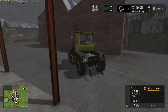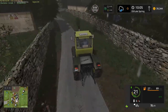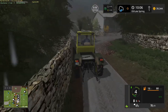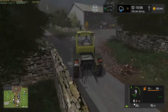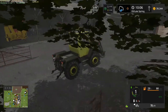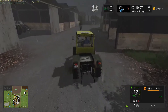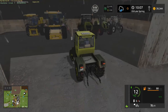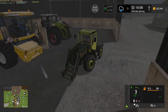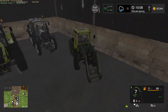Head back over to the other yard and get our Claas, ready to do some mowing. Now our mowers - I believe they are in this shed here. Unless I'm very much mistaken. Which I am. Where are our mowers? We need to go and find those so that we can do the next job.